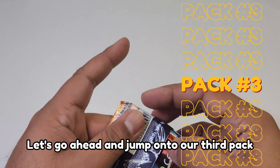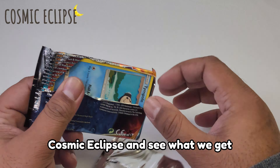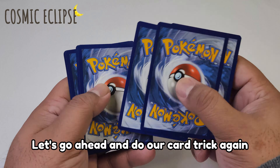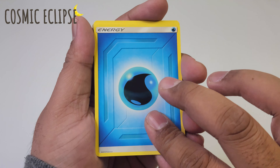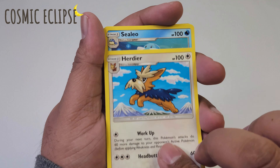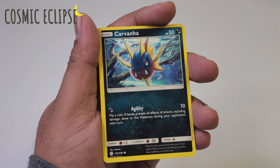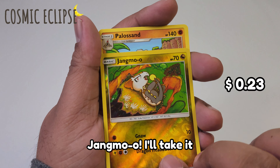Let's go ahead and jump on to our third pack, Cosmic Eclipse, and see what we get. Last pull was fantastic. Let's go ahead and do our card trick again and jump right into it. Here we go. Jangmo-o — I'll take it.